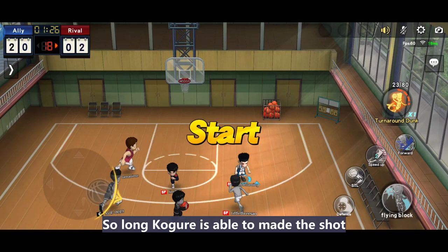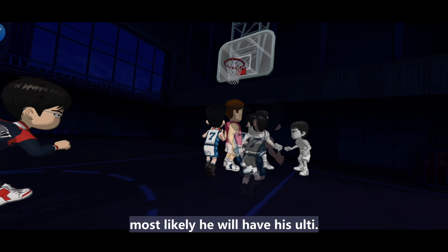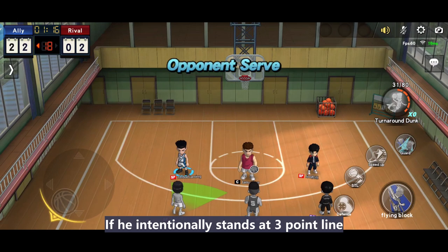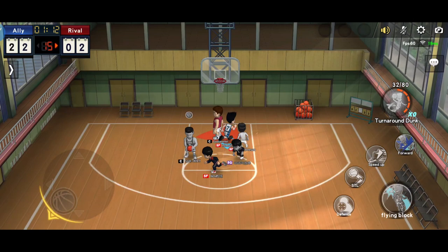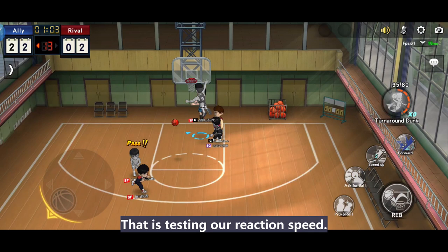So long as Kogure is able to make the shot, normal interference is still considered good. His resistance at mid-range is pretty good. There's another tip: if Kogure scores about 10 points, most likely he will have his ult, so we need to be more aware of his positioning. If he intentionally stands at the 3-point line, he is going to use his ult — we should position ourselves accordingly. So long as our defensive roles have been delegated, we won't worry about any scoring skills that attack the basket, except for those surprise normal lay-outs or dunks — that tests our reaction speed.